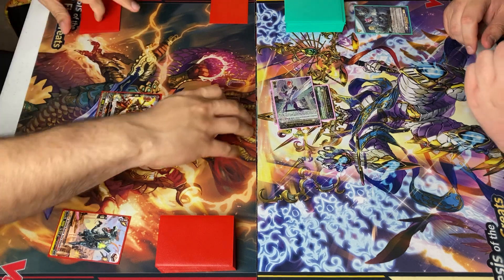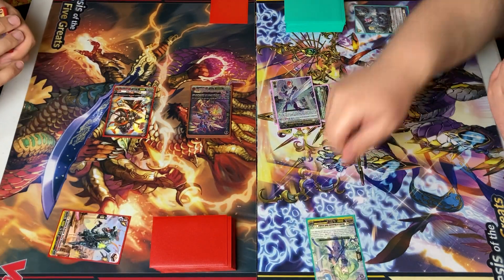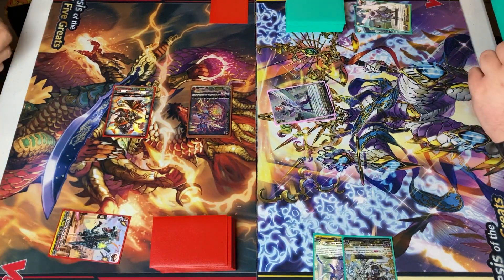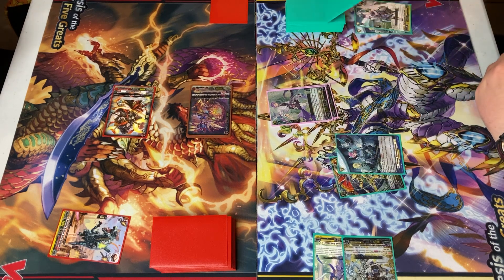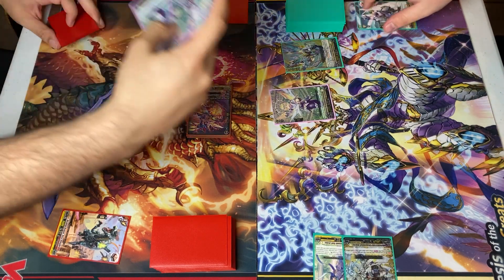Call Gojo. Attack for 18 to your Vanguard. Check. All effects. First, no recovery. Second, no recovery. Go ahead. Draw. Rooks. Fort's effect. Superior call — it just says any grade three cards.